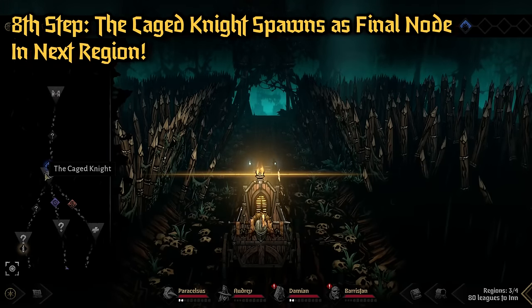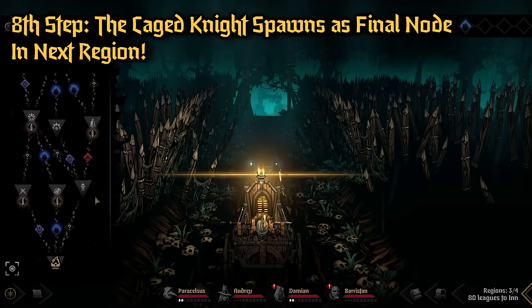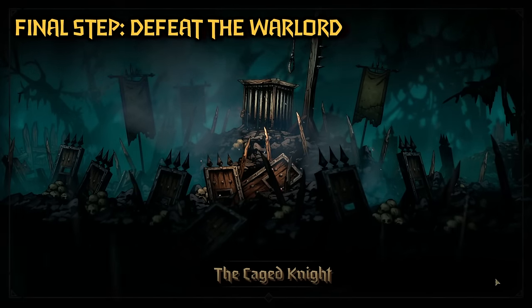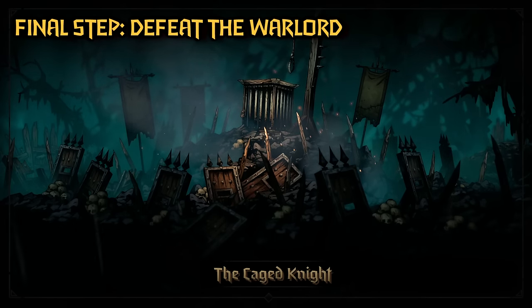When you get to the next region, you're going to notice that the last node is now the Caged Fight. You'll have to go through the whole region, and then you'll get there to defeat the Warlord. I'm not going to show the fight here — that's going to be in a separate video — but you will need to actually fight the Warlord, as this is a special node.